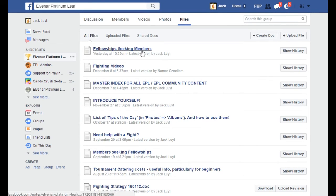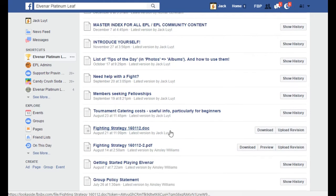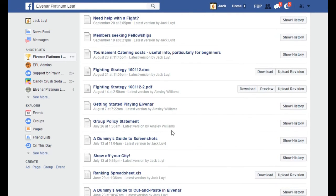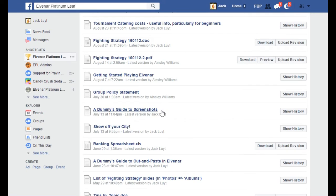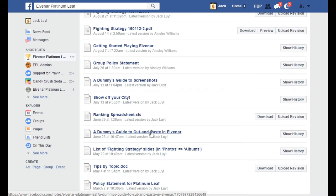We've got people who aren't in a fellowship and are looking for one — we do have quite a good success rate placing people. Then there's some nice informational stuff: a file I put together showing you how to take a screenshot, and another file showing you how to cut and paste out of the game, which is a bit tricky — it's not like a normal Windows cut and paste, it's a little bit more difficult.